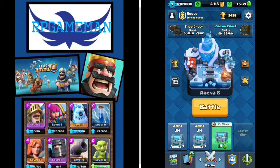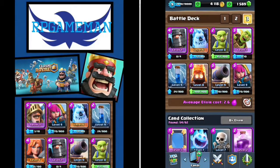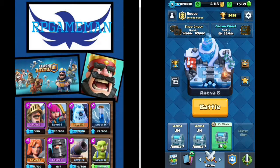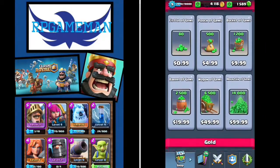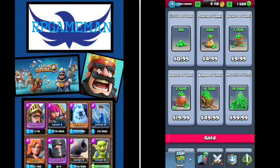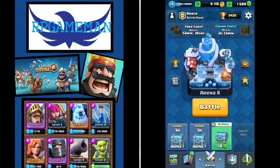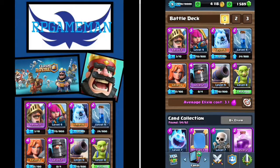Hey guys, rpgameman here and today we are playing some Clash Royale. I have made an awesome deck and I'm going to go into a few battles with you in just a second. But first, look at how many gems I have - I have 1500 gems. So when a legendary pop chest comes into the shop I can buy it, and I can buy three of them, but I know you can only buy one when it pops in, so I might just spend the rest on a giant chest after I do a video on the legendary.